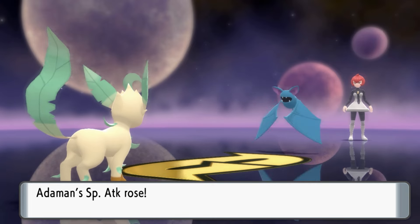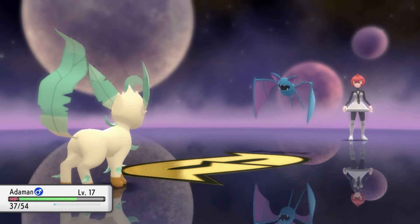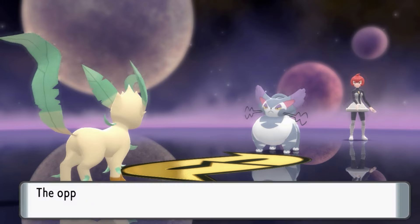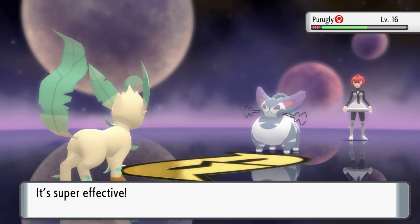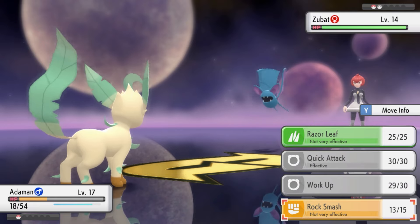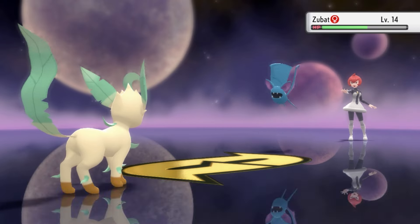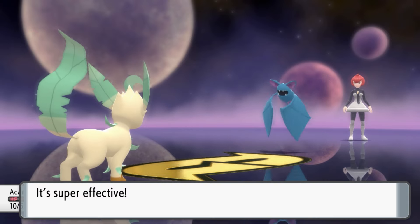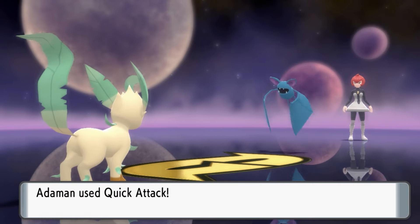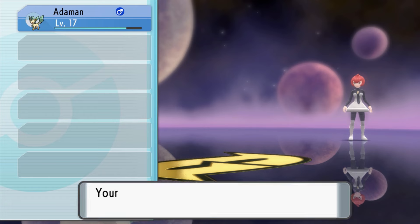We managed to get off a Work Up first turn, but Zubat landed Supersonic. Adamant then hit himself in confusion, allowing Zubat to go for U-turn. Against Purugly, we got some bad luck — Purugly even erased our attack buff with Growl. However, Rock Smash still did a third of its health and got the defense drop, causing our second Rock Smash to finish off Purugly. This meant we were facing Zubat with a quarter health. Our best attack was still Quick Attack. Zubat confused us again and its U-turn did 8 HP damage, but then it switched to Astonish which did 2 HP. Adamant pushed through his disobedience and confusion, landing three Quick Attacks, giving us the win with only 8 HP remaining.